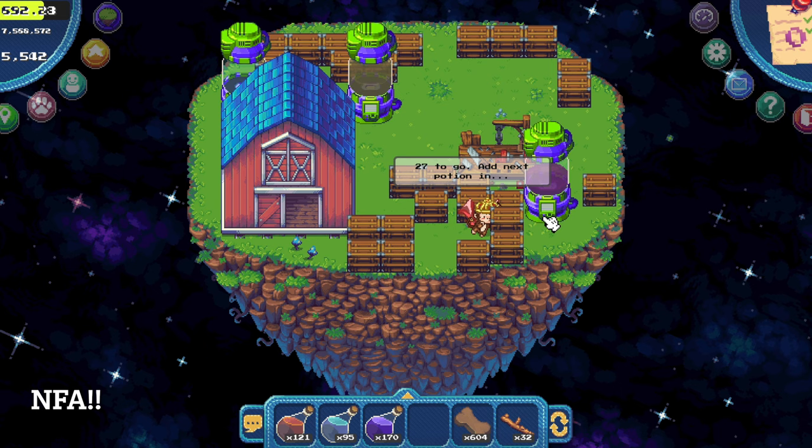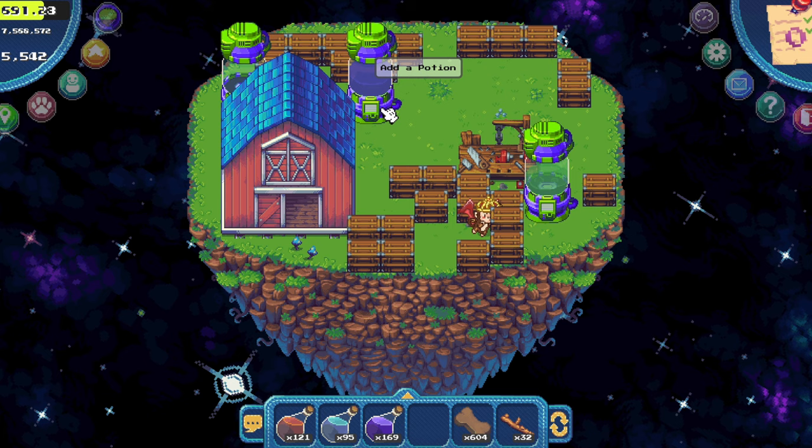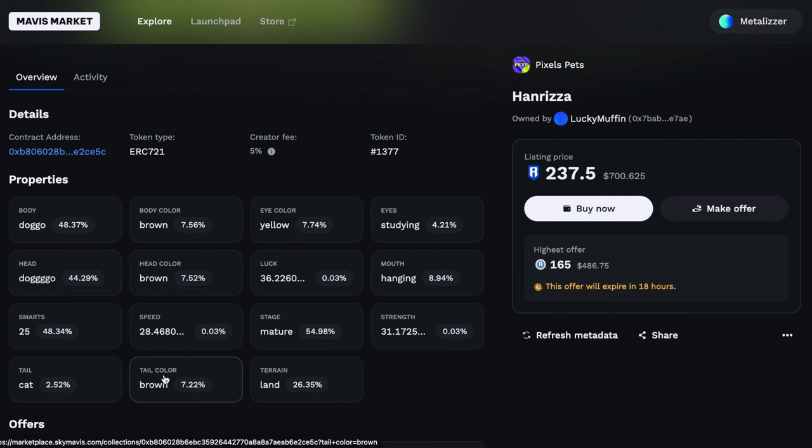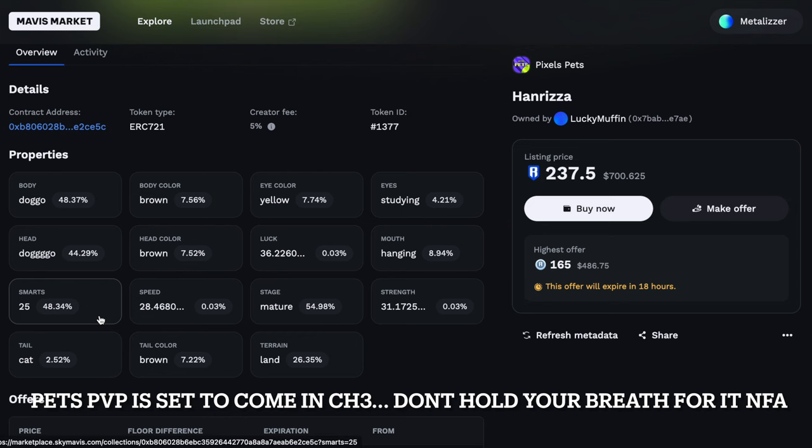We have a lot of other traits that we have no idea what they are doing at the moment. Some of them are visual — like you can see it has a cat tail, a brown tail and so on. But we don't know what smarts means, and I don't think we can influence that. But I'm sure those stats will come into play when we have PVP with pets.